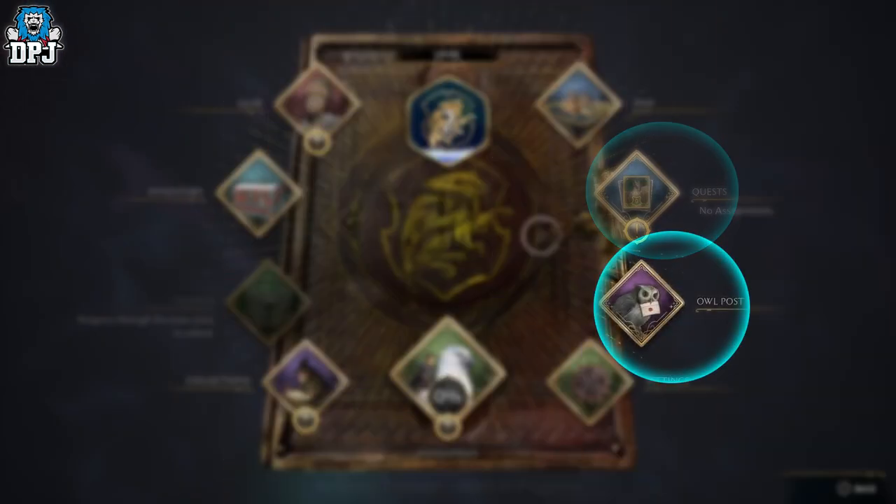We then have Owlpost, which is a system we don't exactly know how it works, but going off the original books and movies we get a gist. This is where we will be notified on certain instances of progression tied into things we are doing, seeking out, or have yet to find within Hogwarts.